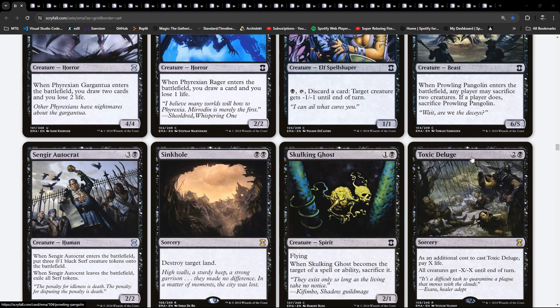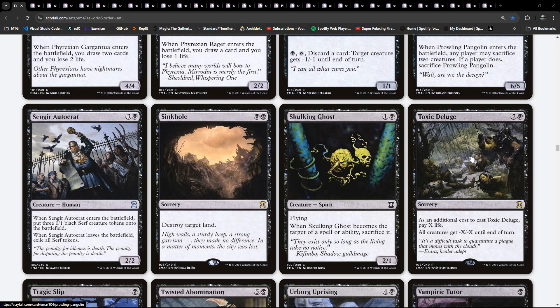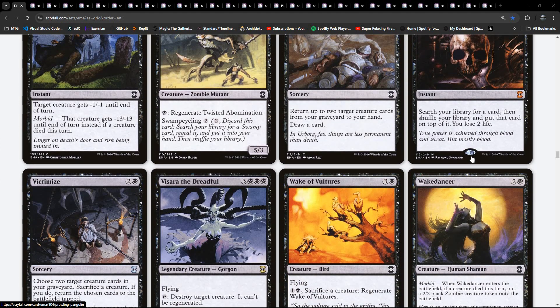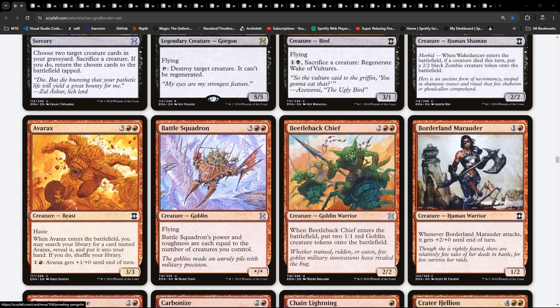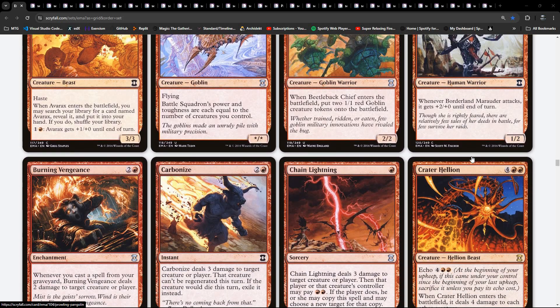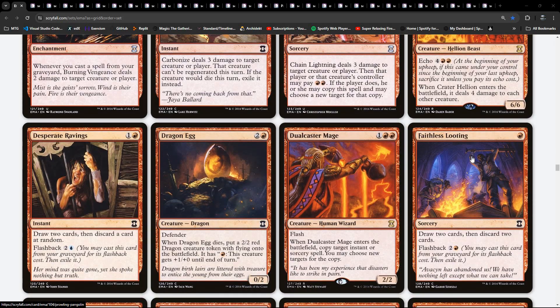Each booster has 15 playable cards. There's a bit of a recurring theme on how these broke down. You've got 10 commons, 3 uncommons, a rare or a mythic, but then the slot where there would normally be a basic land - with this one it's one full card of any rarity, replacing the basic lands. So no runner basic lands, sadly. Thumbs down for that. And the 16th card is a marketing card.